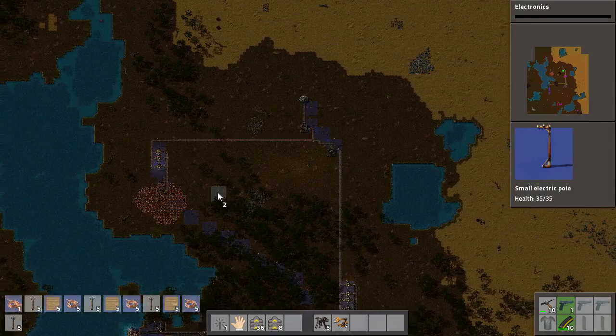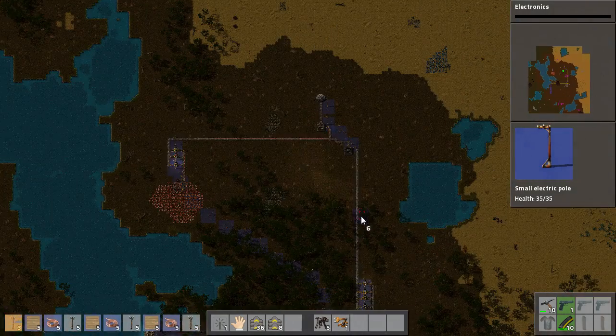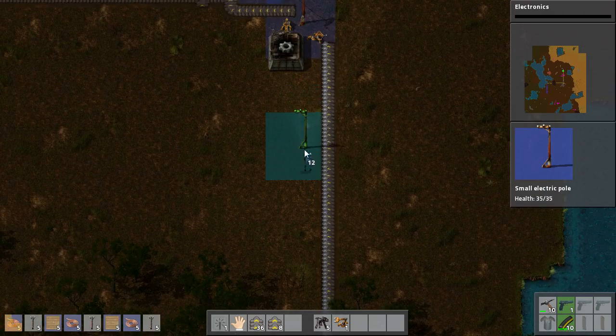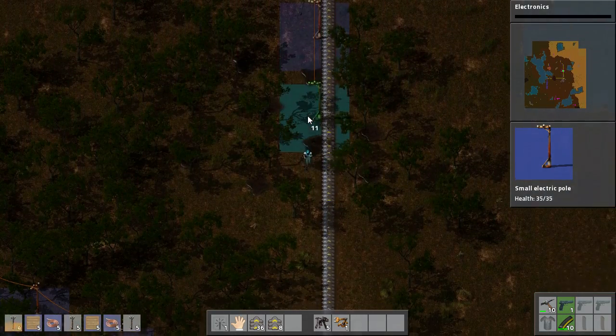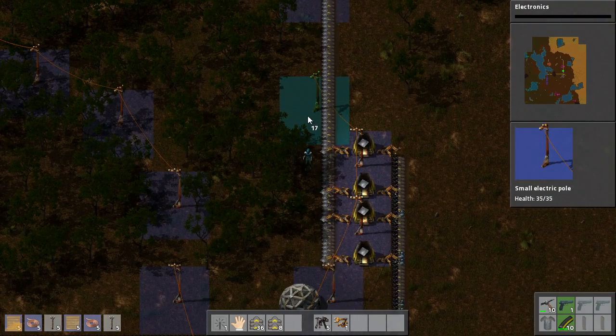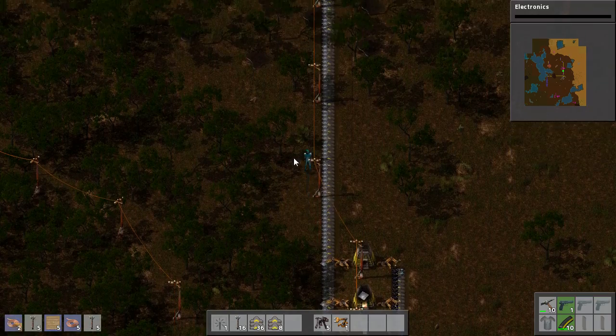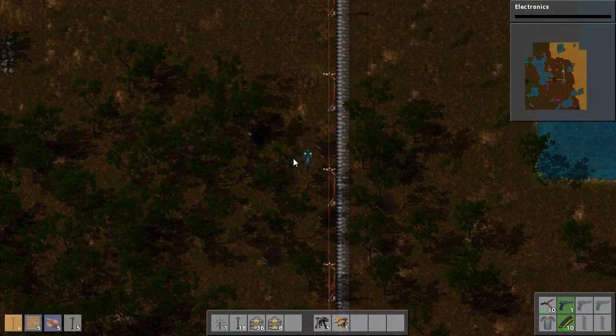This is giving us our power. I'll run it down to here. If you run while holding down left click it'll place power poles at the right interval — that is to say, as far apart as they can be.